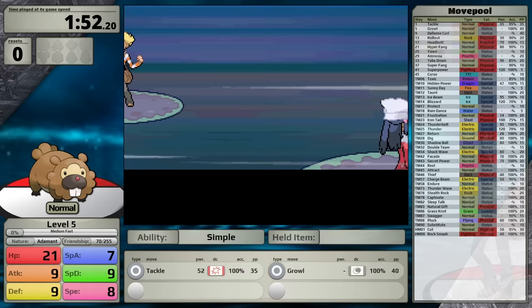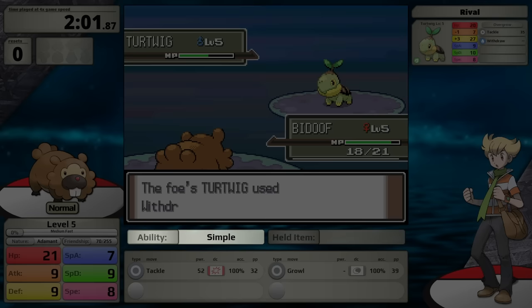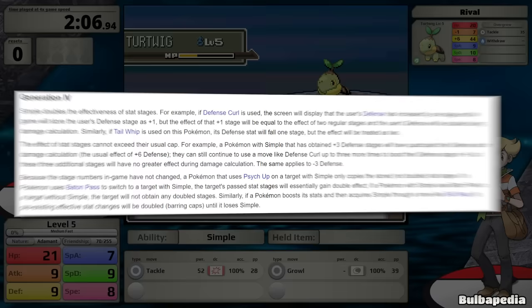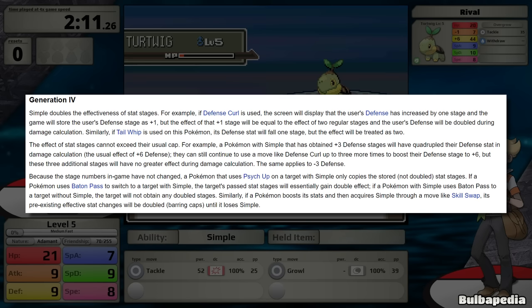As we get into this run and fight the rival for the first time, I want to mention Bidoof's ability, which is Simple. I had the choice between this or the ability Unaware, and I figured that Simple would be a little bit more fun and also potentially better. Unaware essentially removes the enemy's stat changes from the battle, but Simple means that I can stack my own stat changes significantly faster. With this ability, whenever Bidoof's stats are changed, this effect will be doubled.